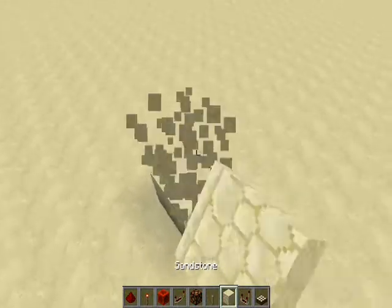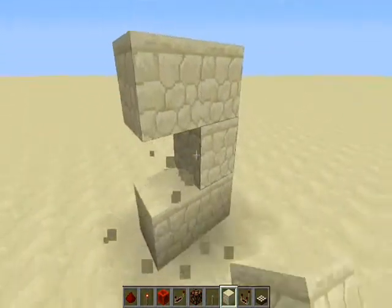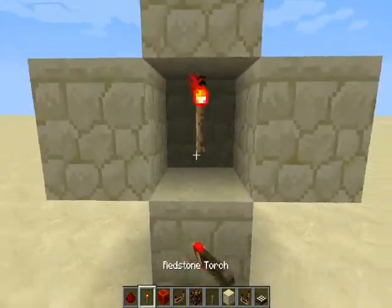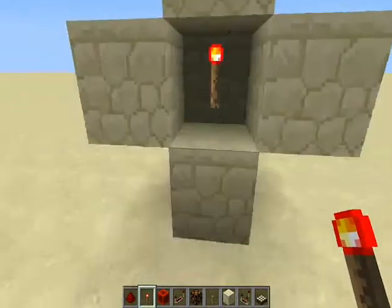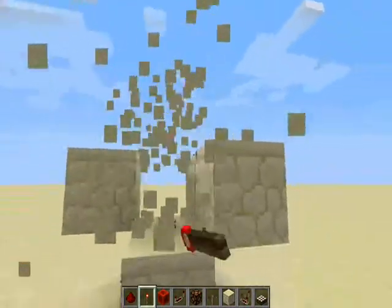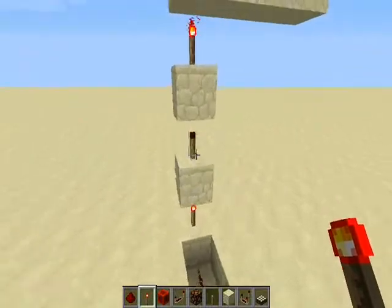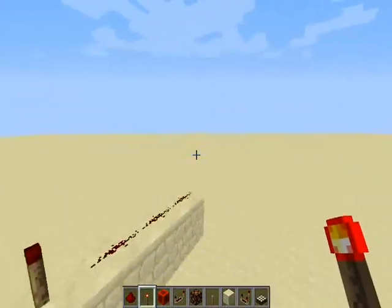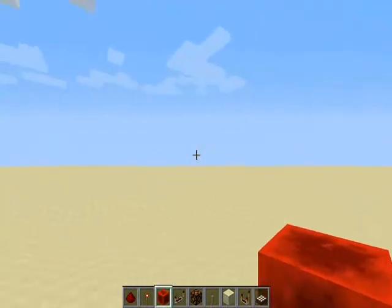So if you ever see in one of Seth Bling's worlds something like a torch with a button, and it says 'On if true,' and you press the button and it turns off — that means it's inverting the signal. Invert means to flip, so instead of it being on, it's flipping it and turning it off.